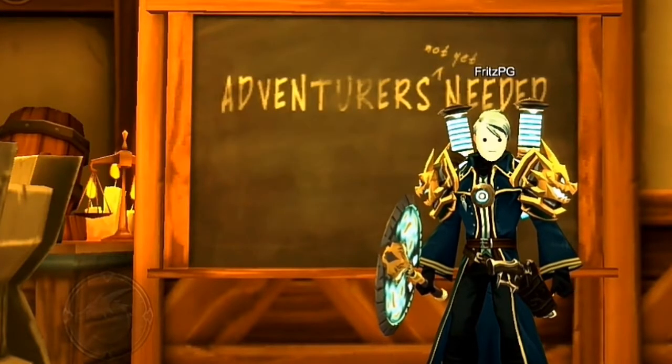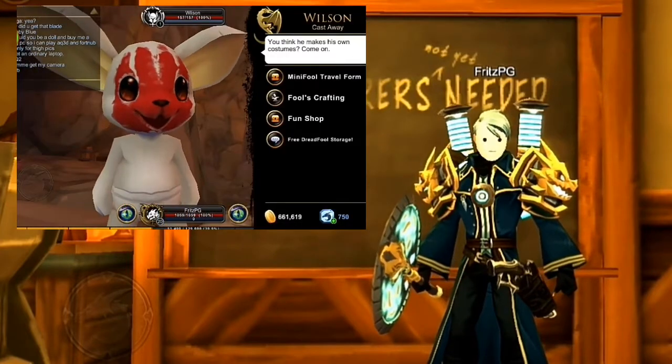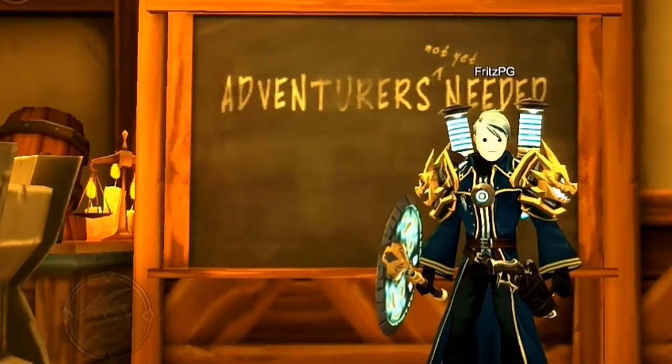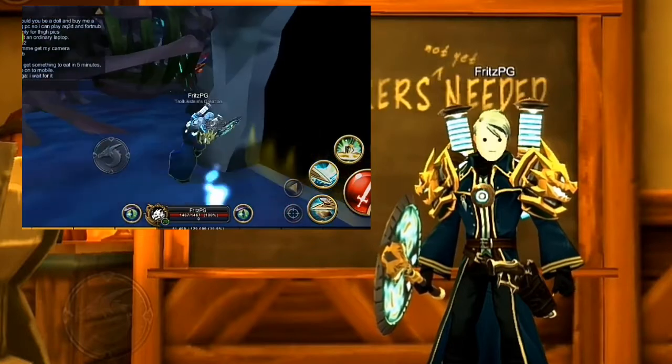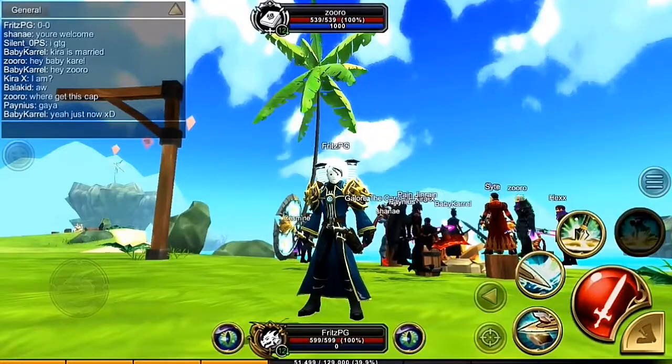The first is the dreadful morph, which you can get in the dreadful shop in the dreadful labyrinth — accessible by teleporting into the green guard travel option. The second is the dark shroom morph, which is for guardians and can be obtained by killing some shrooms in the dragon's graveyard, one of the dungeons.